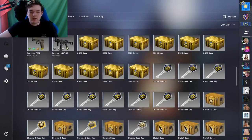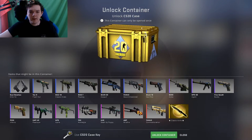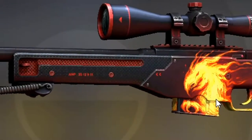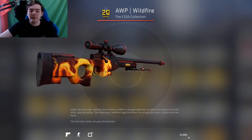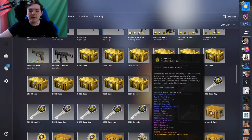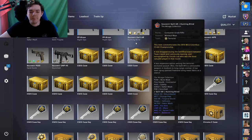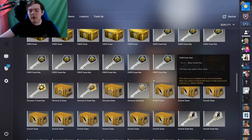From the CS20 case it would be nice to get a knife, but I basically want this beautiful gun. I hope I get the AWP Wildfire — I completely love it. Every time it's in a game I have to pick it up, it's just so nice.